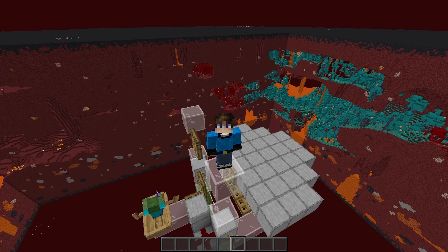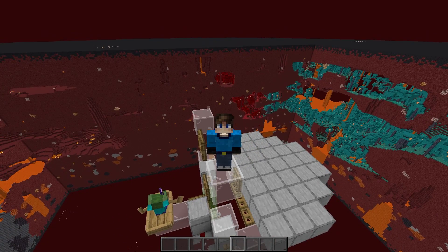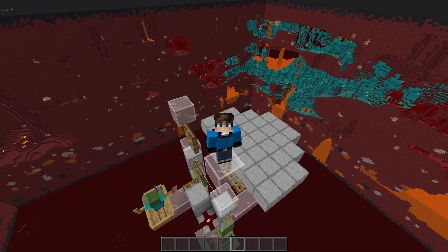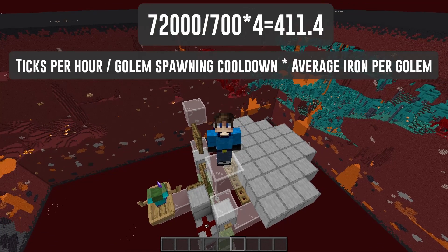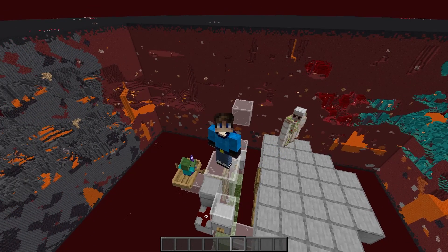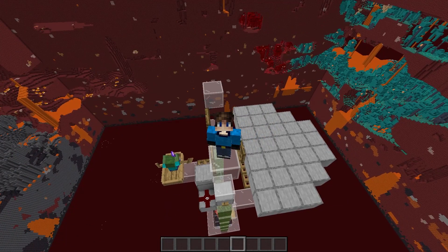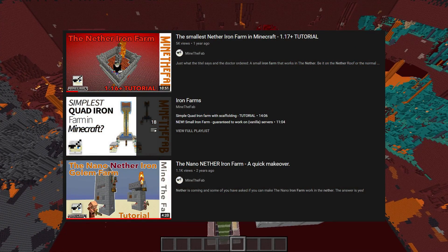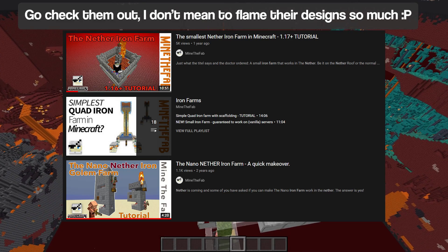There are some benefits and a downside to this farm. The upsides are it can be built in any of Minecraft's three dimensions, including the nether, because it uses no water. It's quite efficient, making 406 iron per hour, with the theoretical maximum for a single pod in 1.19 being 411. It's easy to build, taking no more than 10 minutes, excluding transporting the entities. It is the only efficient iron farm out there that works in the nether. The only other nether iron farms I could find are a couple of designs by MindTheFab, and those don't even make more than 180 iron per hour.